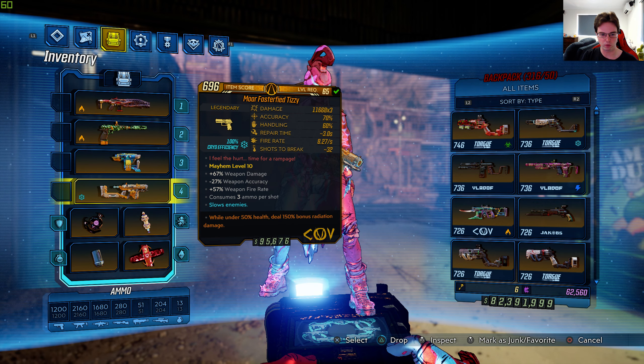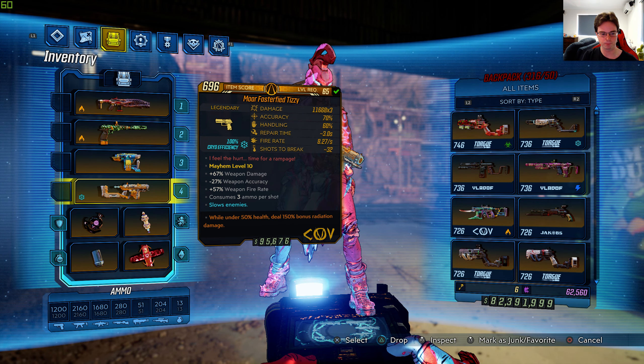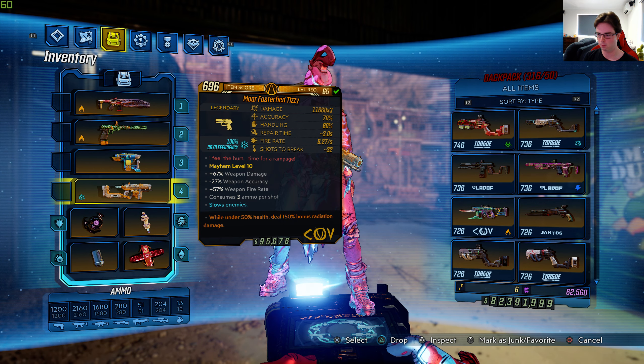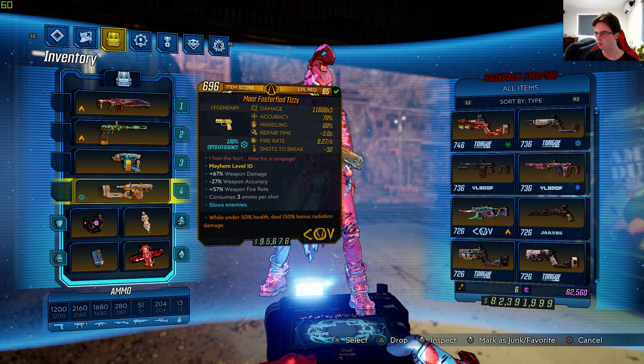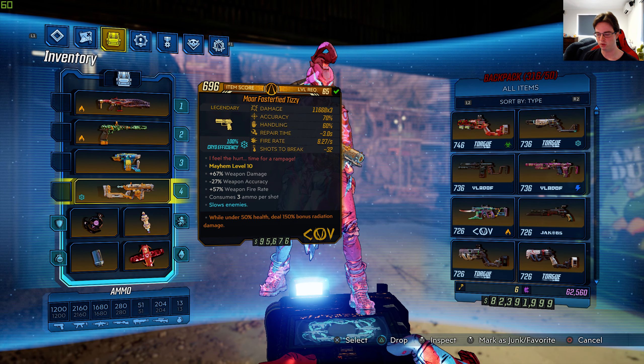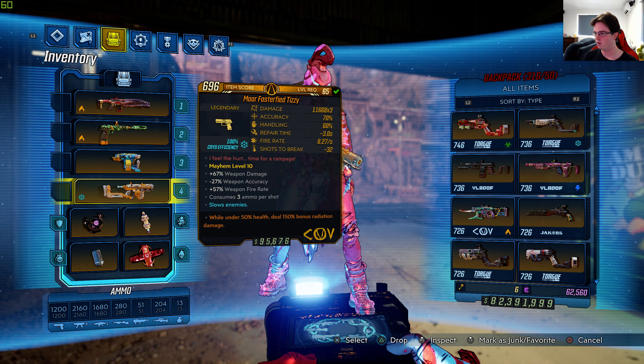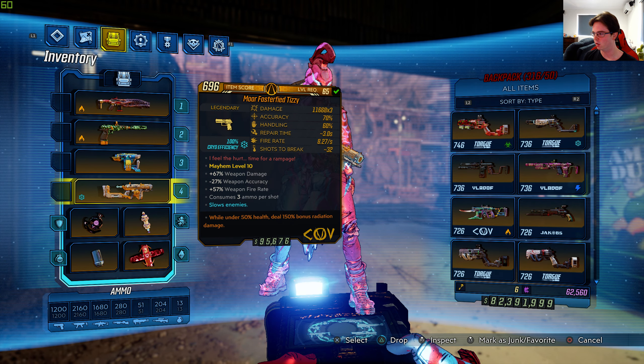It's a Cove manufacturer with 100% cryo efficiency. I got this gun from a world drop in the Arms Race DLC, which is nice, so you can get it anywhere in that DLC. The legendary effect is: increases fire rate the longer you shoot.